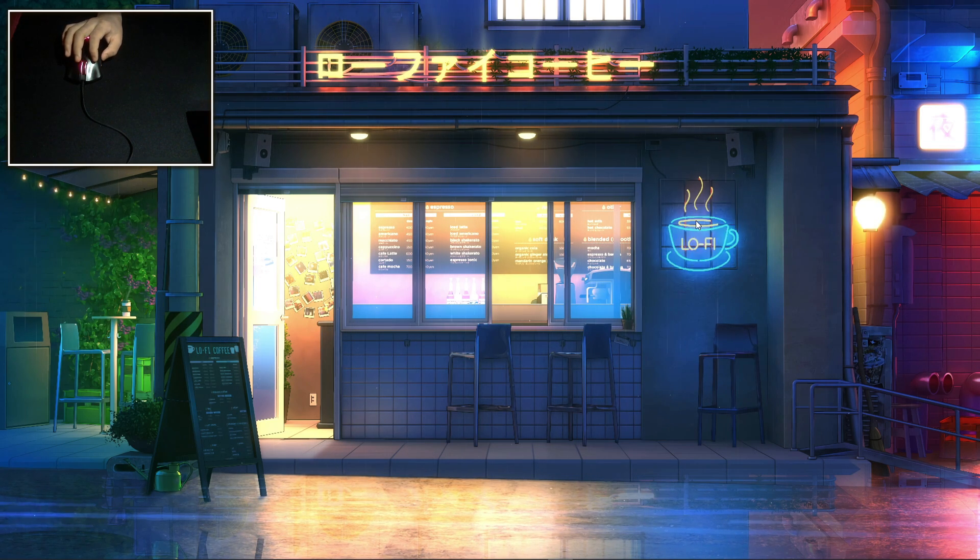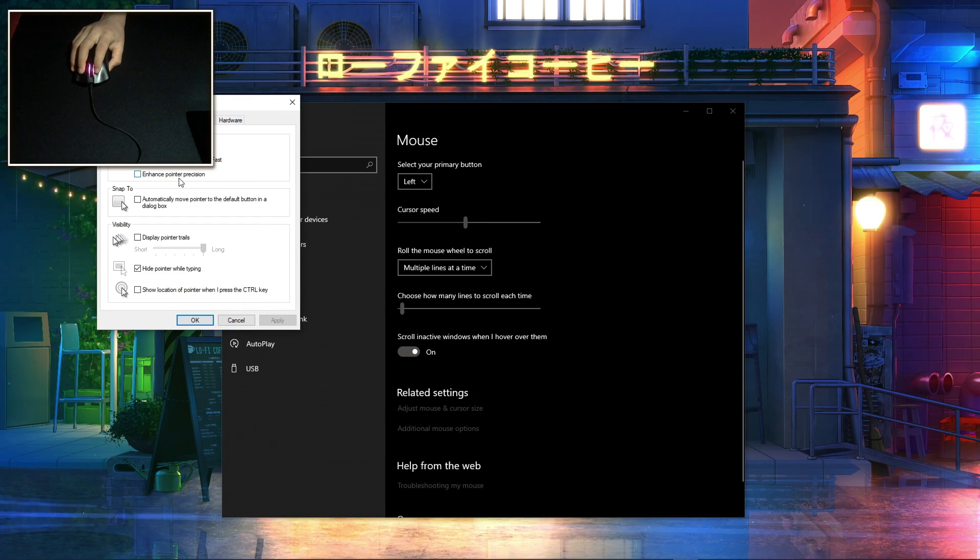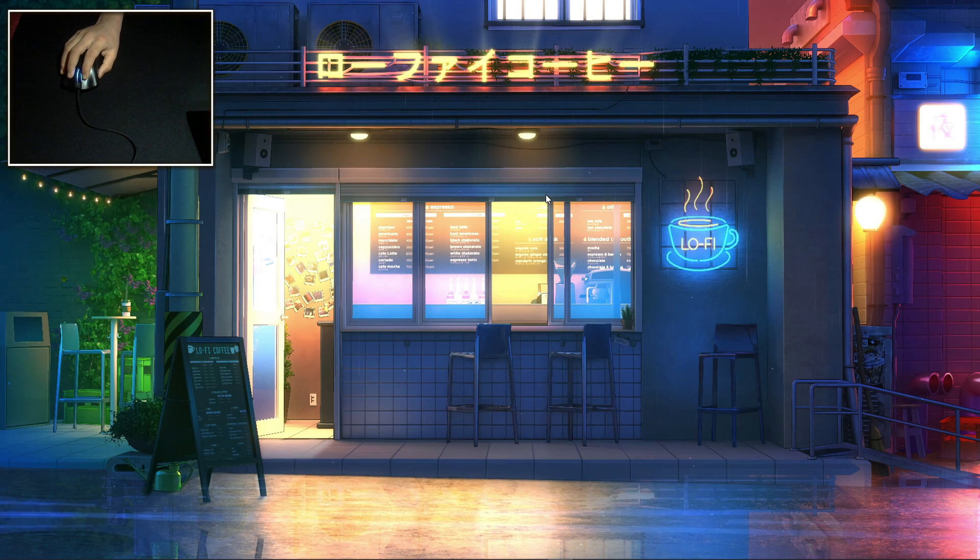Part two: pointer precision. A lot of people don't know about this thing called enhanced pointer precision. It's basically a setting that speeds up your mouse if you move it too much — if you move your mouse from one side of the screen to another, it speeds up midway to get to the other side. That's not good because it messes up your muscle memory since it's not a consistent DPI. It's a terrible setting for aiming and tracking. I personally had this on for many years until a few months ago and I can definitely feel the difference. To turn this off, go to settings, search mouse settings, go to additional mouse options, go to pointer options, and untick the box.